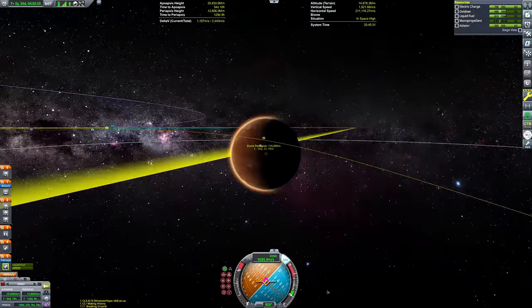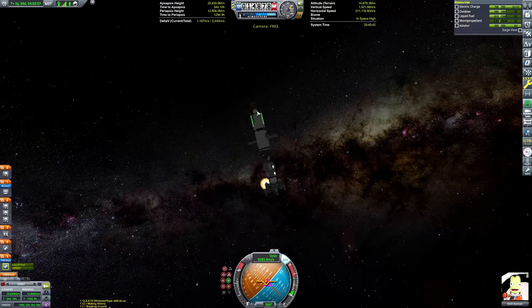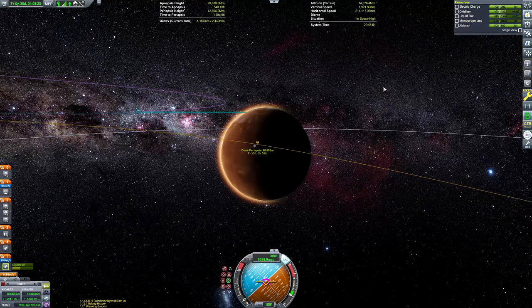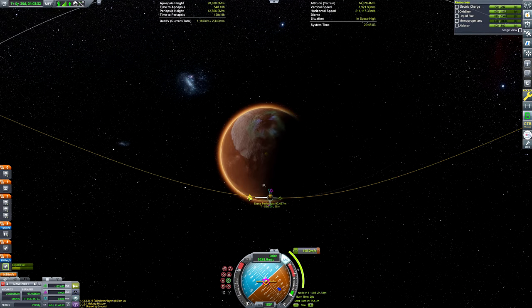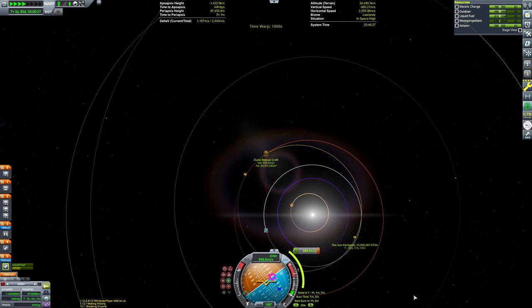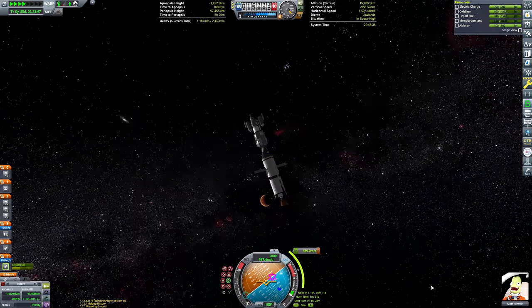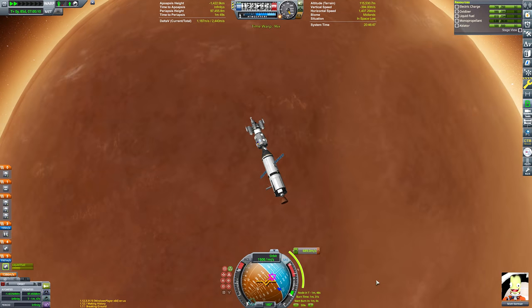I usually recommend that when you do the burn, it never works out to be as accurate as the maneuver node predicts - it always ends up being massively different. So I generally just try to get any encounter, not put too much thought into what it looks like, and then do a mid-course correction burn to get to the final orbit I want. If this were a regular Duna surface mission, I would be aiming for an equatorial orbit, because it's much easier to get your lander reunited with the command vessel in orbit that way.